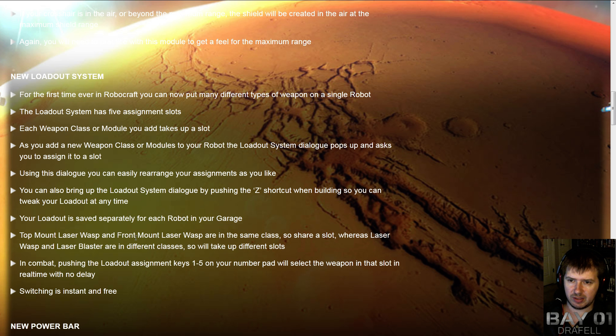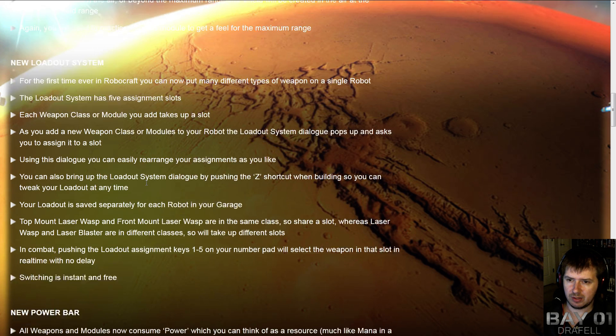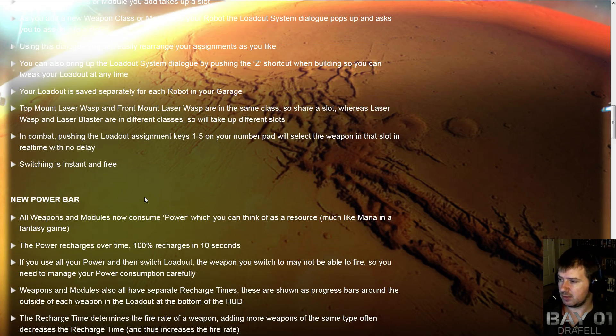It's not clear if you need all the weapons on your robot at once. My suspicion is that the weapons have to be physically present on the bot, rather than having an option where clicking one loadout key reveals a different weapon set — but that's not really clear because we haven't had a chance to actually play with it yet.